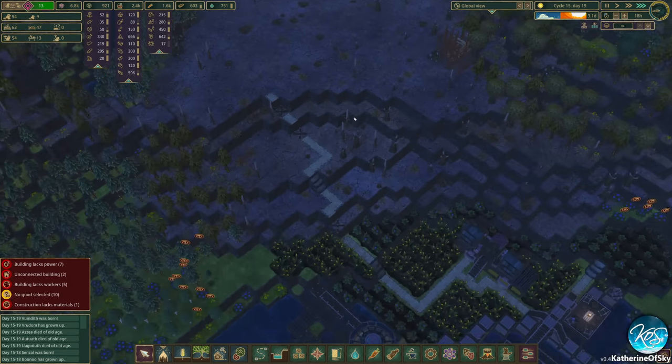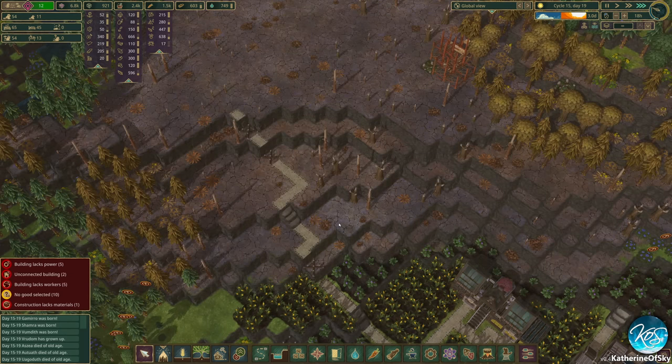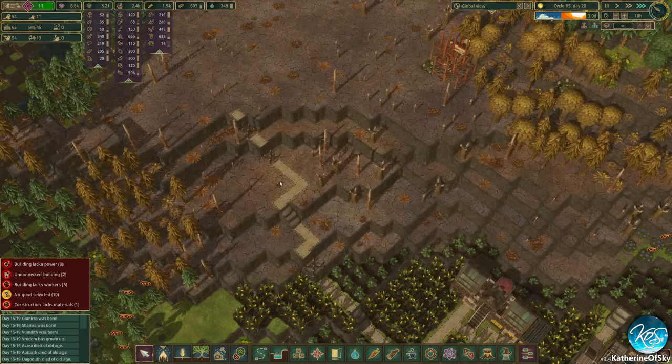So I guess we should start greening these hills. Let's count — I believe the limit is 14 tiles: 1, 2, 3, 4, 5, 6, 7, 8, 9, 10, 11.